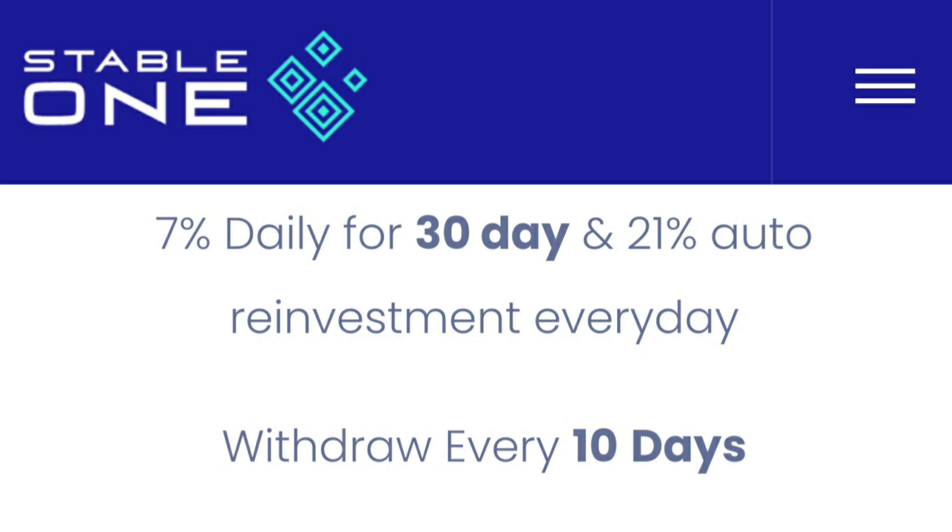So stay tuned to get all the information you need. Stable One originally is a dApp where you can deposit MATIC and earn seven percent daily for 30 days, and 21 percent on any of the auto reinvestments. You are able to withdraw your profits every 10 days, so it's a really awesome dApp. First, before we get into the NFTs, I'm going to show you guys how to deposit.